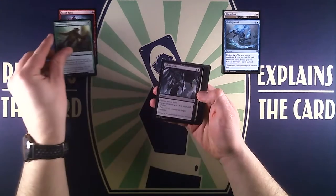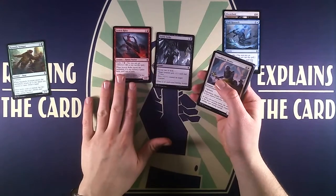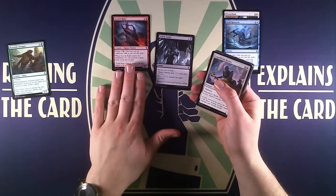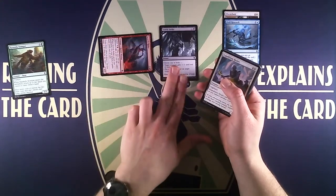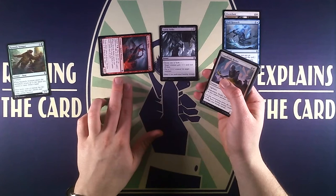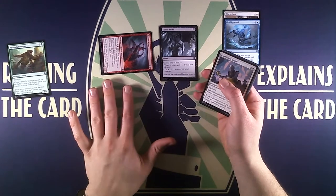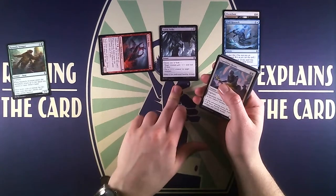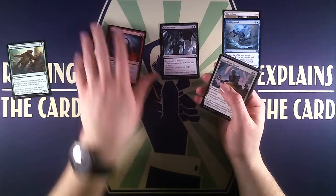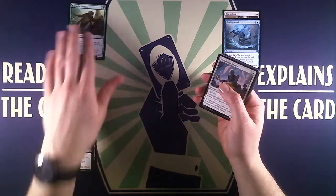This is a pretty cool card — Scorch Rider, a 4/3 human warrior with kicker. When kicked, it gains haste until end of turn, so this is already a 4/3 with haste. Since our opponent only has five life, if we can give it one more point of power we might be able to kill our opponent on the very first turn. So this is rather exciting — just going to put it on the left here for our creatures.